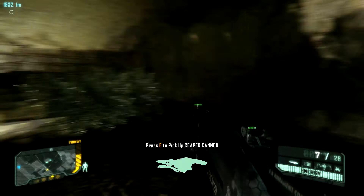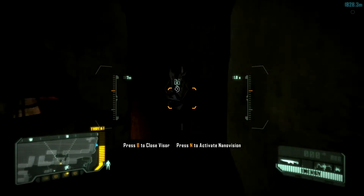Still in the same room, move around the wall to the east and scan the poster for intel.